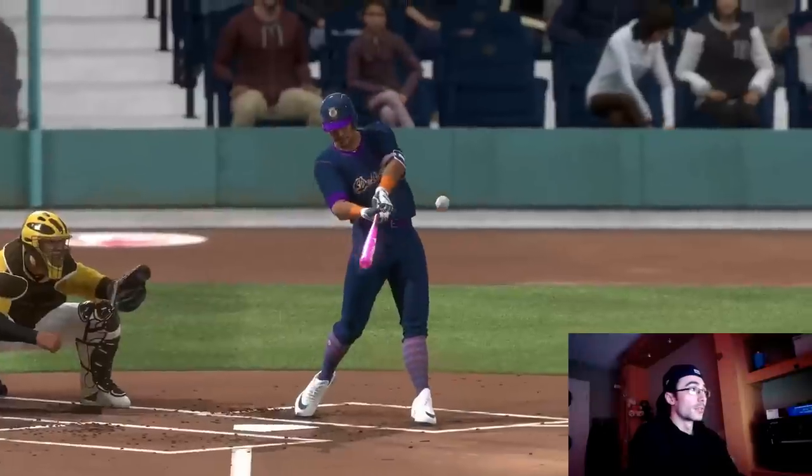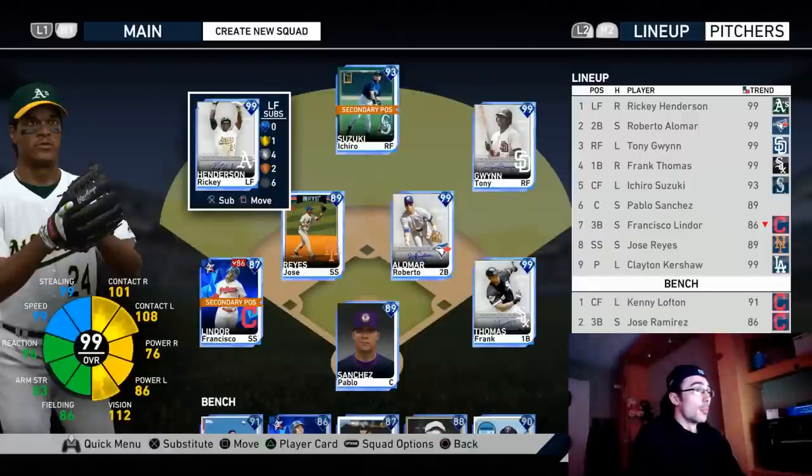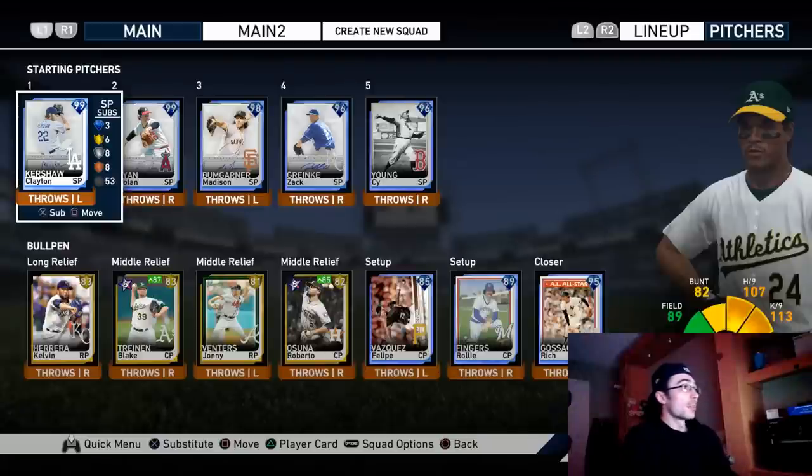The content in this game is really nice — I give SDS an A-plus for content this year. I walked it off with Chris Davis in the event game. This is going to be the team I play with in ranked seasons this upcoming season. I'm going to try to make World Series early in the week to get Matt Williams, which I'm leaning toward since I already have Pablo Sanchez as my catcher. Third base feels like a thinner position than catcher at the end of the season.